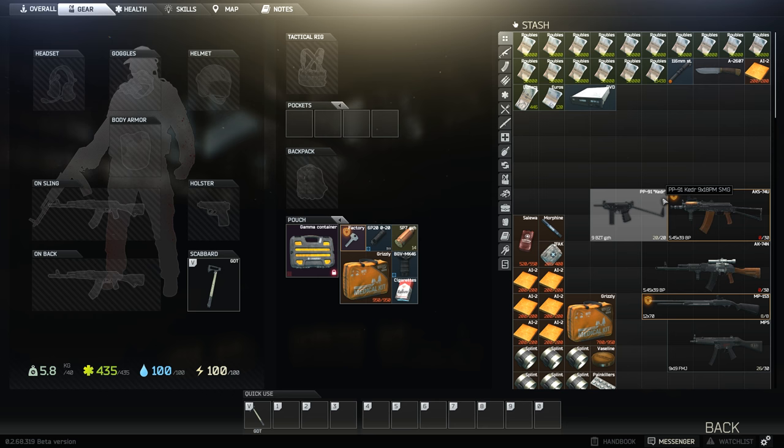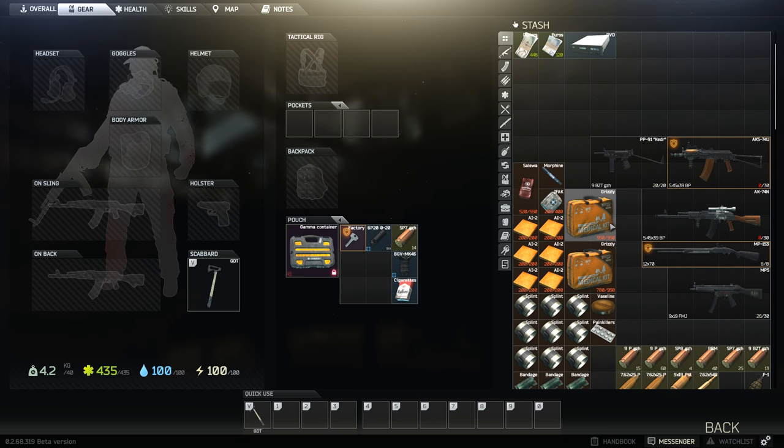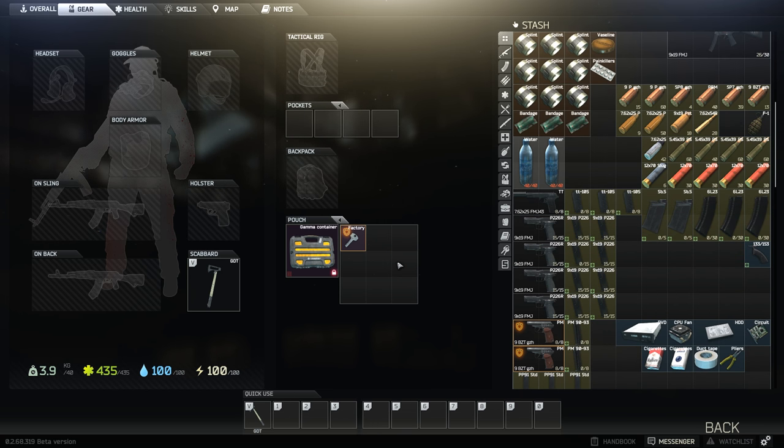Once you die, go on your character and drag everything into your stash. Do I need that tactical grip? It doesn't matter - just stash everything into your stash and then go again. Click on factory, do it again.